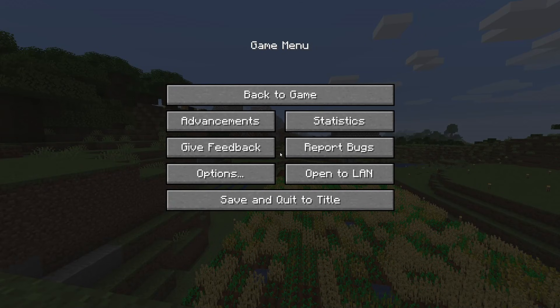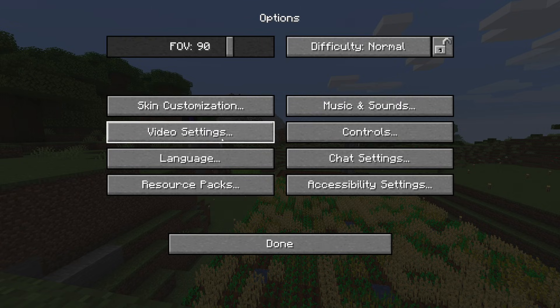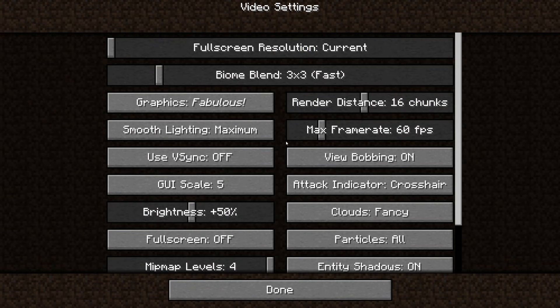If I hit pause on the game right here by hitting escape, as you can see we're brought up with all these options. If you go down to the options menu and then go into video settings, we can get all of these different settings that affect performance in different ways. We're going to go from top to bottom here in the options.